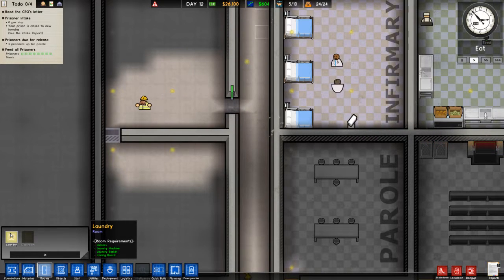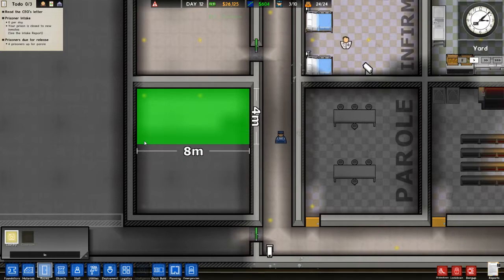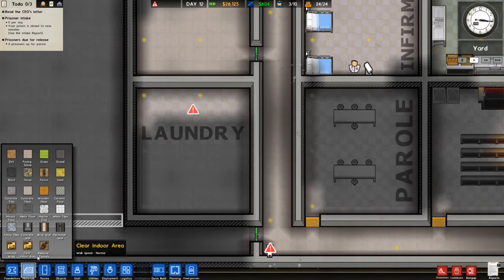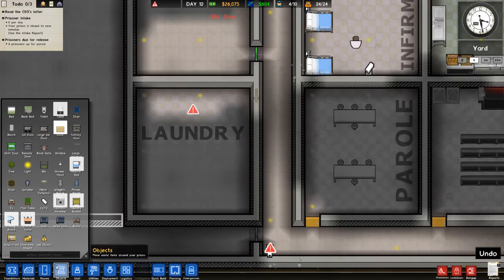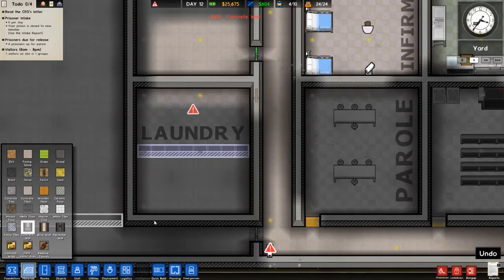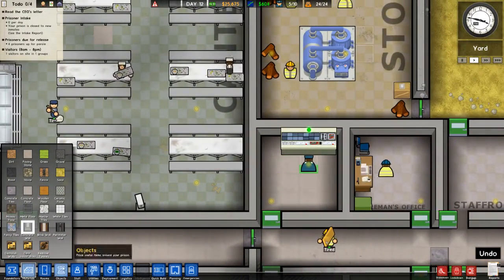Laundry room requirements: indoors. Okay, so we can do a laundry room. This room is nine units — if we do four this way, then we can put a wall and have enough space for something else. Objects — I'm going to put a door there. Materials — then we're going to do a concrete wall here. Here's what I think we're gonna do: come to Objects, we're gonna dismantle this monitor. As soon as this guy's done, we'll put it back down and then place another one in the room.